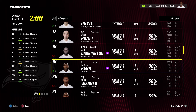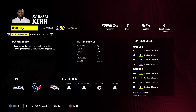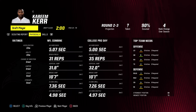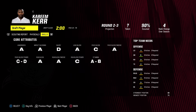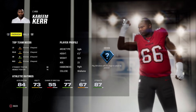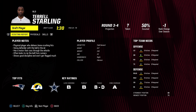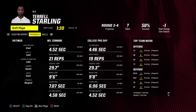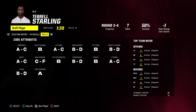Second round I'm drafting center Kareem Kerr from Oklahoma — 6'2", 303 pounds, agile scheme fit, 90% scouted. I'll probably move him to left guard or right guard. He's 23 years old with elite acceleration, elite agility, great jumping, good speed, A awareness, A lead block. Pass block is only a C but has A pass block finesse, A run block. Hidden dev, 87 strength. Third round, taking a chance on middle linebacker Terrell Starling from Clemson — 6'2", 232 pounds, field general scheme fit, 50% scouted. 22 years old, B hip power, B play recognition, B pursuit, A zone coverage. Normal dev, 89 speed.